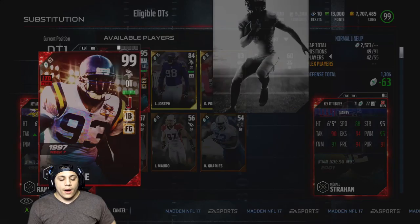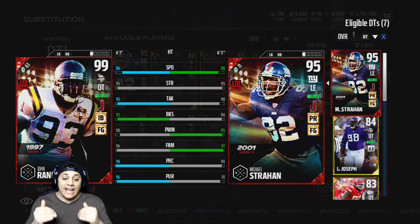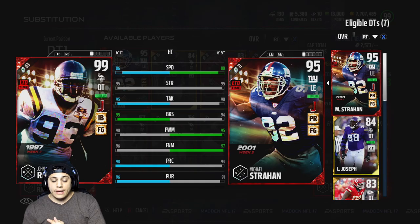Now let's go ahead and take a look at his stats. He's the newest legend that came out along with Ozzie Newsome. He's 6'1", 86 speed with 95 strength, 95 tackling with 95 block shed, 90 power move and 96 finesse move, 98 play recognition with 96 pursuit. Now that is beast!